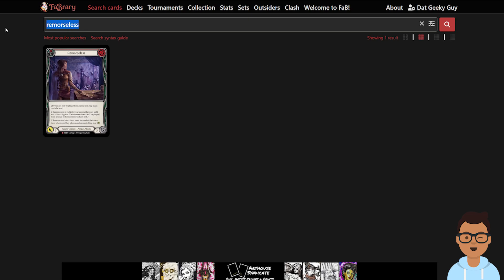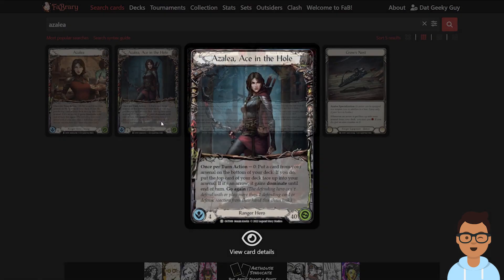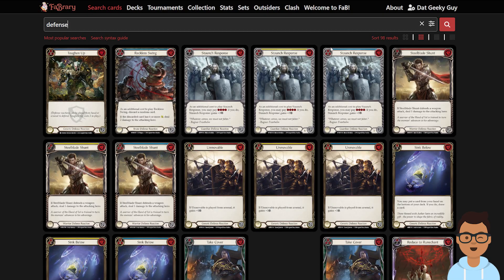Let me give a quick refresher on Azalea's ability. You can put a card from the arsenal to the bottom of the deck, and if it's an arrow card, reveal it — it gains Dominance after that turn. These are the cards that really kill most heroes. Azalea usually uses this as a finisher. There was a match where I pushed Azalea to one health, but she killed me when I was on four by doing a Dominated Endless Arrow that I couldn't block, because I had no Defense Reaction in hand and my arsenal was empty.